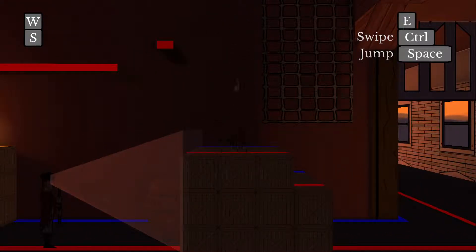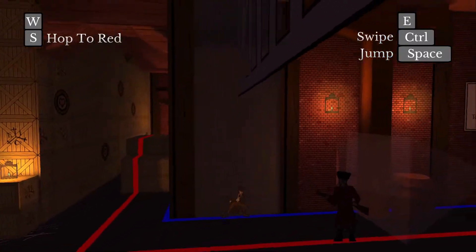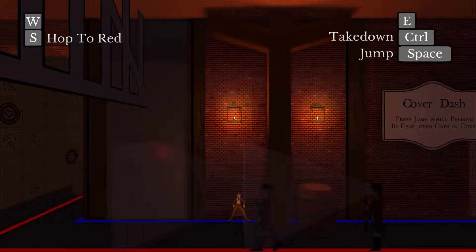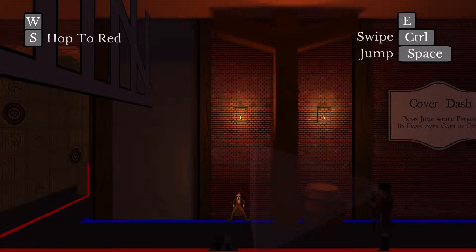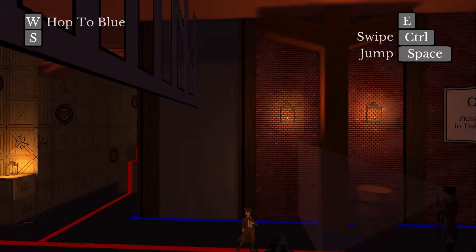Why these guards aren't hearing me jump around I don't know, but it goes with the game. This is where things get freaky — I stop right there and the guard is gone. I'm just outside his field of vision but he just stays there. Not sure if that's intended or a bug.